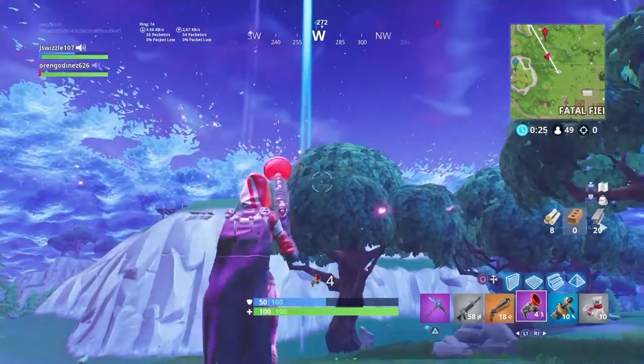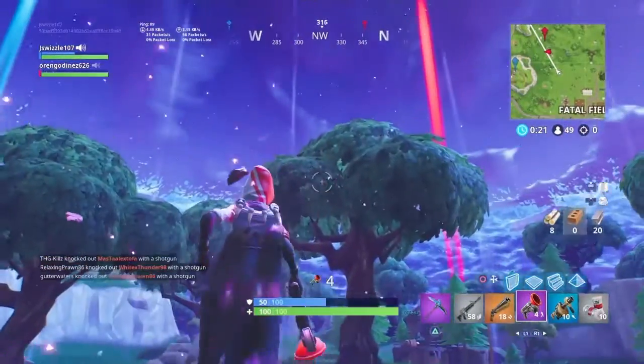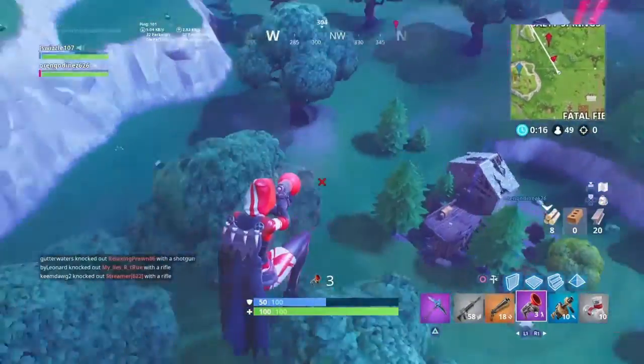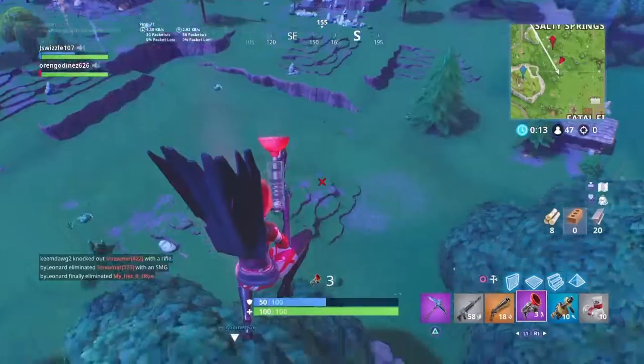Hey guys, another cool thing that you can do with the Graveler is see a tree — now in an anti-gravity dome, you need to top of the tree and you go extra high. Cool right?